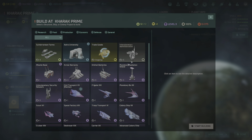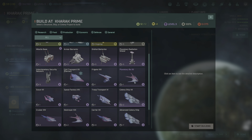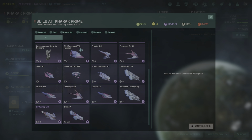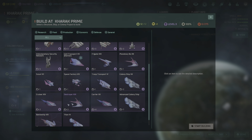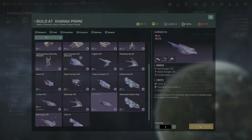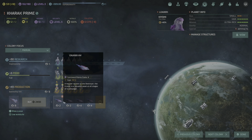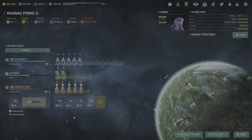Holodeck simulator completed at Sarum Prime, which is now building a soil enrichment facility. Once that goes up we'll have more production — all good. Robo miners complete at Lost Souls Prime, now building the research laboratory. We have plenty of production now, which is great. We might focus a little bit more on research.